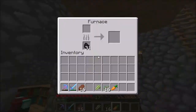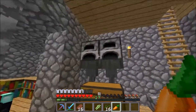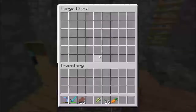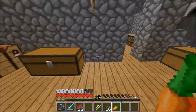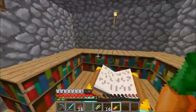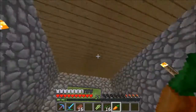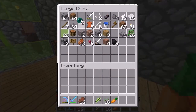Right here we have our automatic furnace smelter - we pretty much come back from a mining trip, throw some stuff in there, leave and go on with our business, and everything will go in the chest. We can come in, pick it up and put it in the ender chest. In here we have our enchanting table - still not done yet, it is only about level 16. This is where all my payments go for my shop.